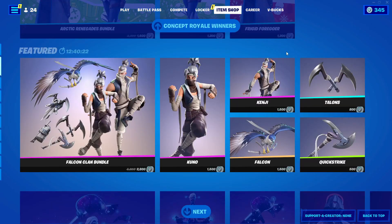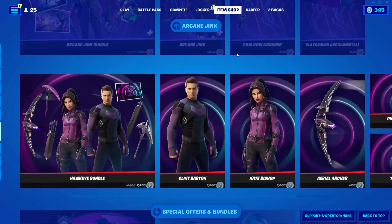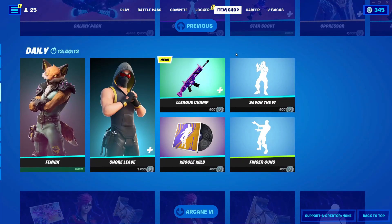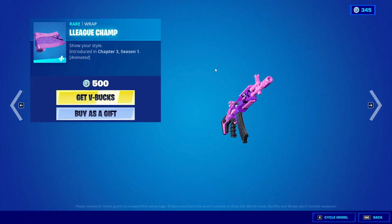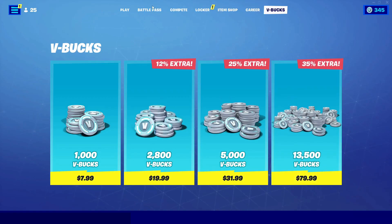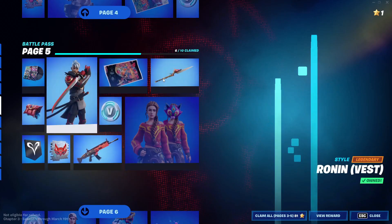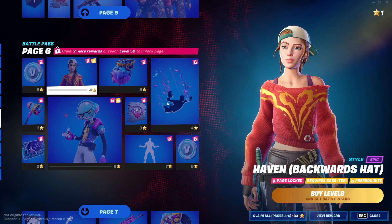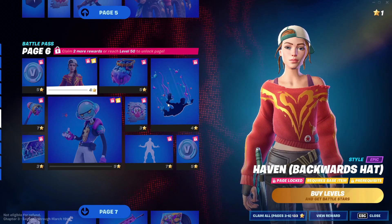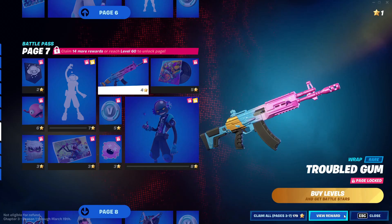After the emote, go into Item Shop and scroll down until you see something that is not a skin, bundle, glider, or pickaxe — choose something like a wrap or a music item. I'm going to go for the wrap. Click on Get V-Bucks on it. Then go into Battle Pass, go into Battle Pass Rewards, find that same category of item — since I clicked on a wrap, I click on wrap — and click on View Rewards.